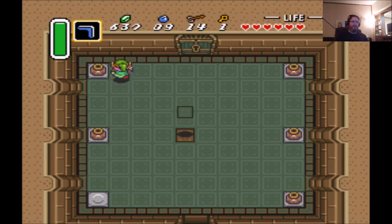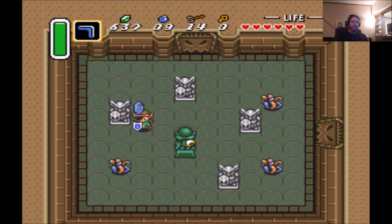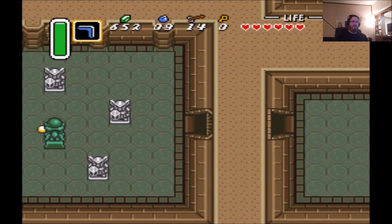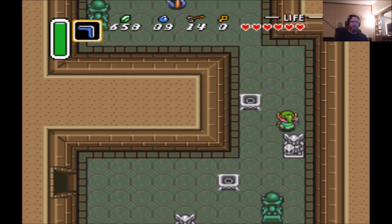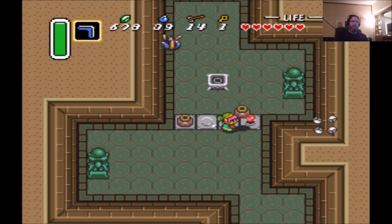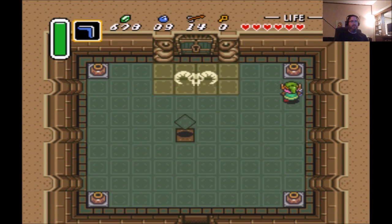I don't remember which side of this area — it's that side for this one. Just get the key underneath the pot and leave. I'll kill these purple guys in this room and dodge the statue. These guys tend to drop rupees and it comes in handy. We already have enough for the item we need — we need 500 to get a certain item — but we can carry up to 999 in this game, so might as well get more. Got our key.